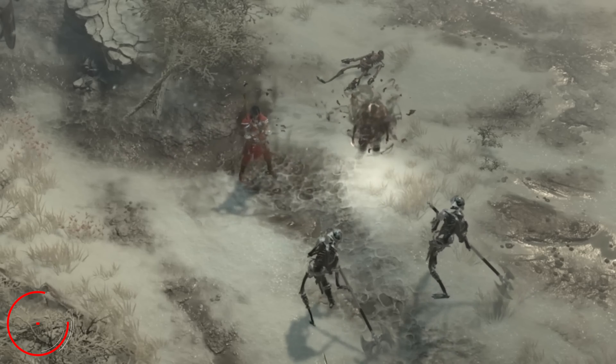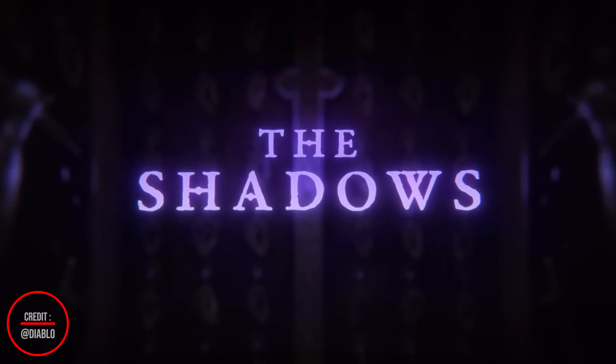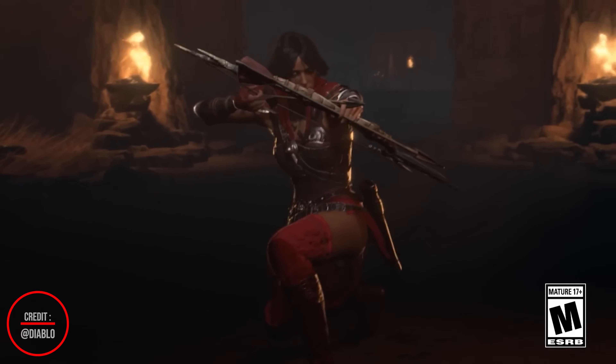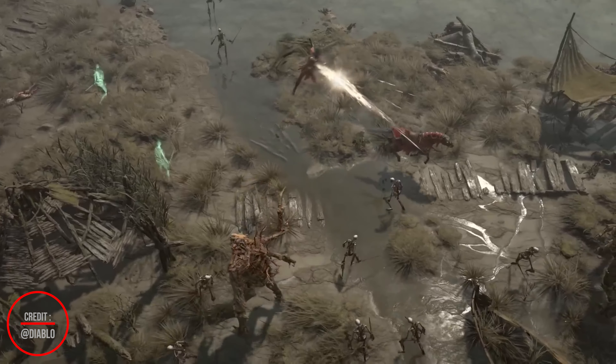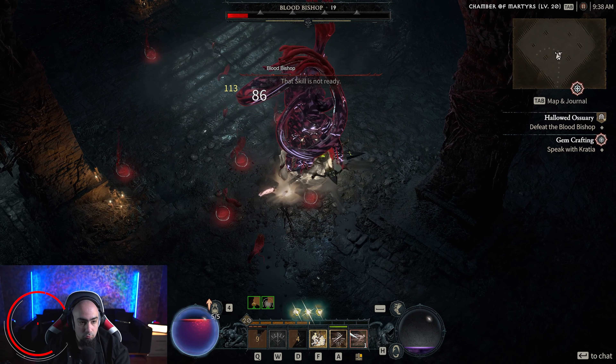Second, we have the Rogue. Rogue is a stealthy class that excels in sneak attacks, disabling traps, and moving silently through the shadows. They are also skilled in ranged combat, using bows and crossbows to deal damage from a distance. Rogues are a great choice for players who enjoy being sneaky and strategic.